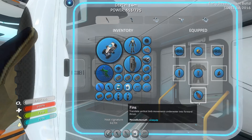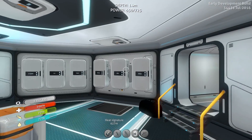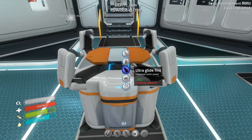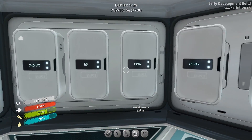Now we need to upgrade my fins. Let's go ahead and pull those off, because I think I need those to make the upgrade. What do we need to upgrade it? Swim charge fin - okay, I need a wiring kit. Let's do the one that needs a wiring kit. I know I'll need some silver for that.